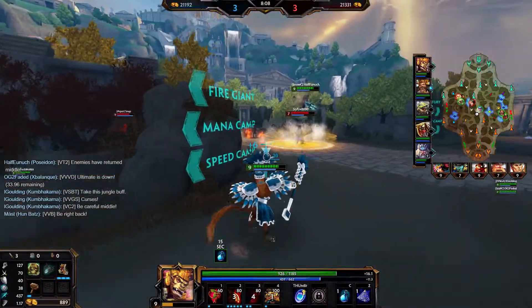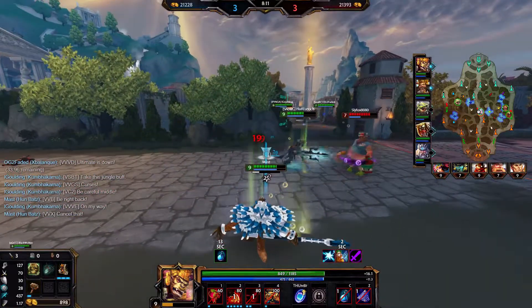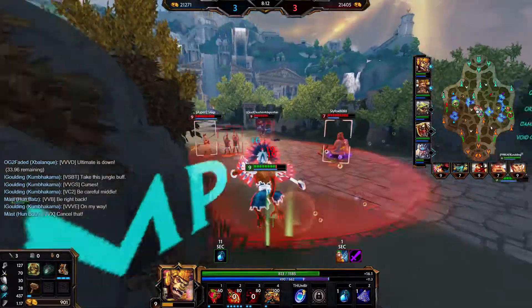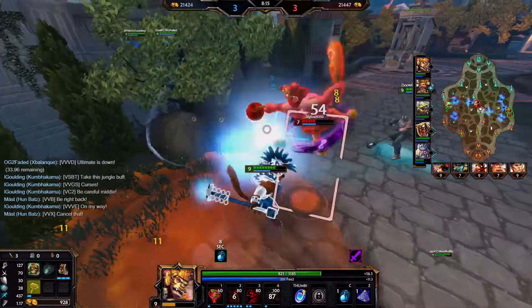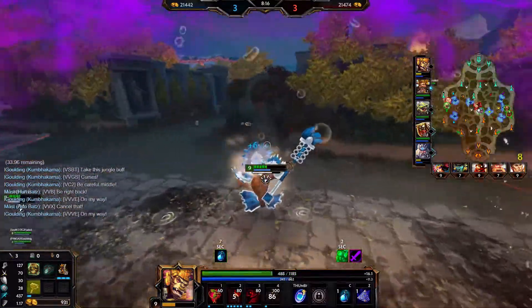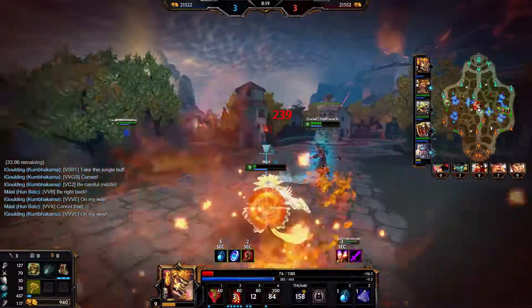After a few minutes of farming, I see an opportunity to pick Bacchus in the middle lane. I can fear Bacchus into a Poseidon Kraken while fearing away the other two enemies, but Poseidon doesn't recognize the potential kill and now I'm in a dangerous position. With Kraken it definitely could have been a kill, and unfortunately with Bacchus alive, he gets a chance to use his ult, which in the end is the reason I die.